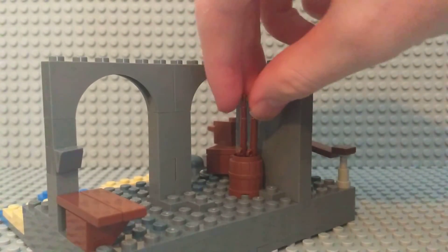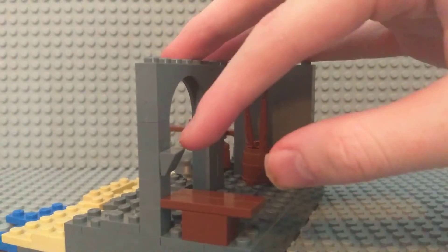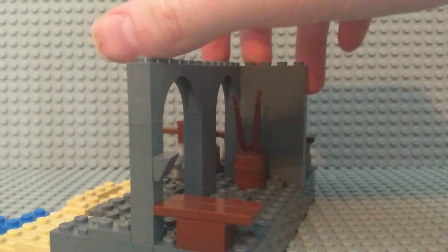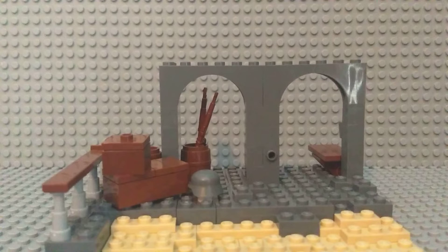In the back, we have a barrel of Kar 98s and a little beginning of a shelf, then a little table right here. This building would be way bigger in reality — I'd imagine it would probably be going down to the submarine bay, the U-boat bay.